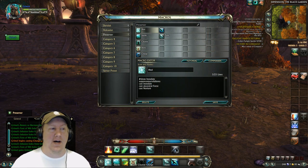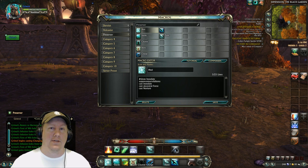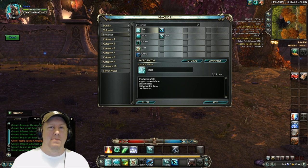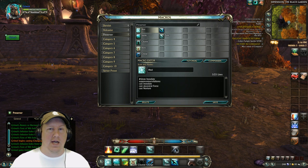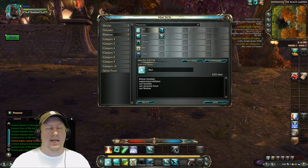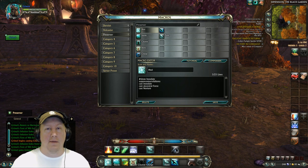The macros I use are as follows, but I must stress that once you get used to this build, you'll often want to separate abilities out of the macros. Most of the macros I provide are made to let you get used to a build, and are useful if you swap back and forth between builds like I do. But if you play a lot of Preserver, you'll probably want to separate abilities and micromanage things, and your healing output will be increased.